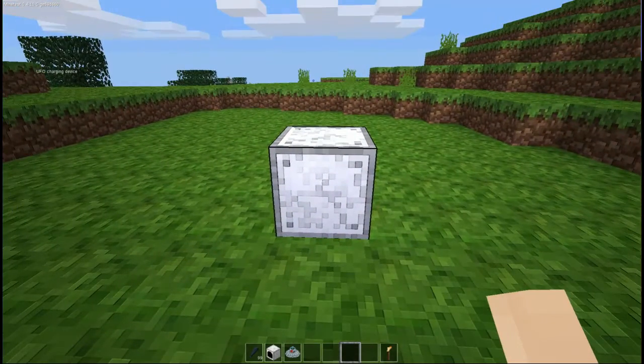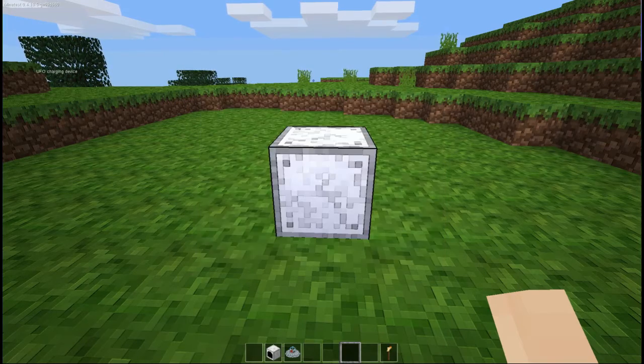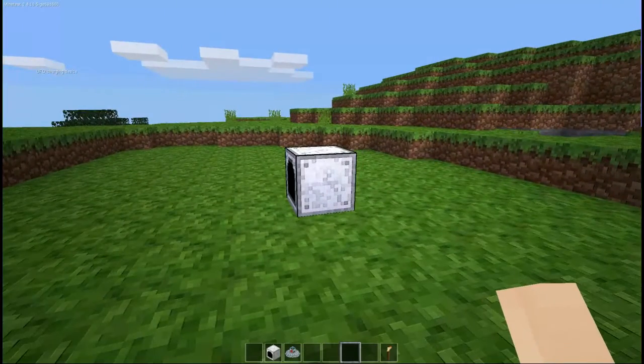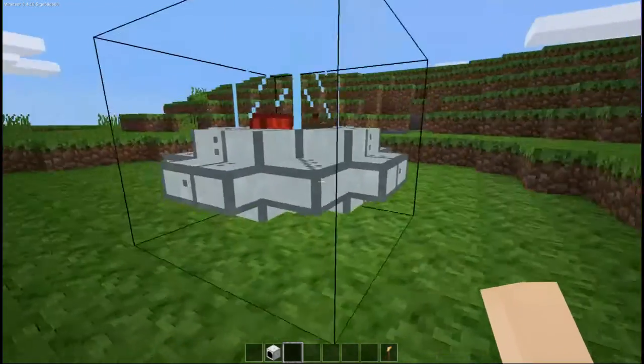To set up the charging station, you can see it has an inventory area. You put in obsidian shards — the fuel needed is the default obsidian shard. It will take in the obsidian shards and charge up the charging device. Once it has started consuming obsidian shards, you can take your UFO, place it with a right-click, and it puts the UFO entity object down.